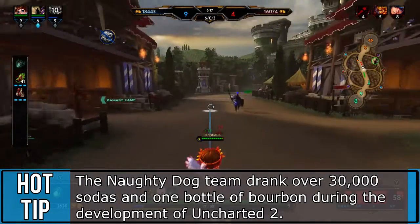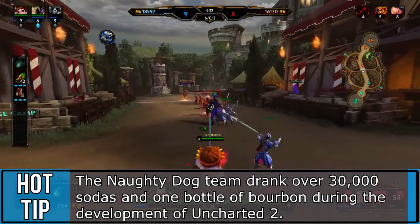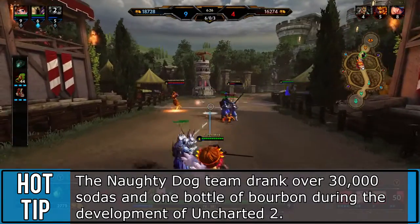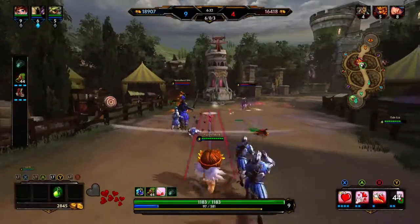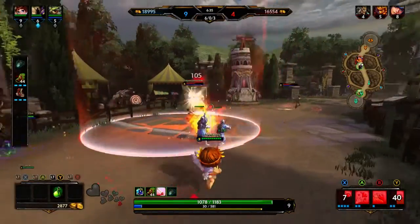All the games have been remastered in 1080p, 60 frames per second, with better lighting, textures, a photo mode, and new trophies. If you pre-order, you'll receive the Nathan Drake Pack, including iconic outfits, the Golden AK-47, and the Golden 92FS guns. If you pre-order through the PlayStation Store, you can also get the Uncharted theme, which is downloadable immediately.